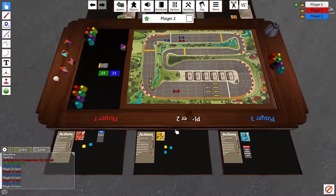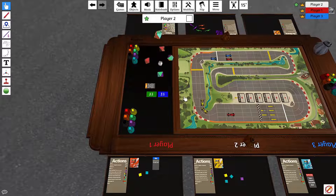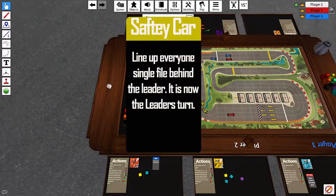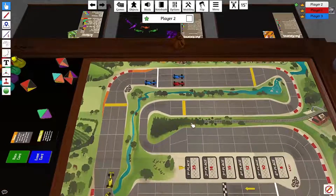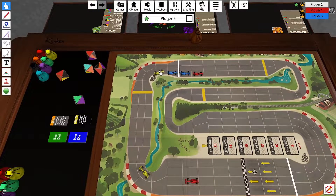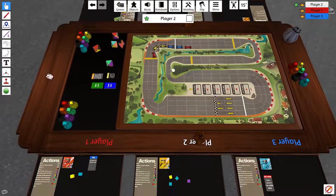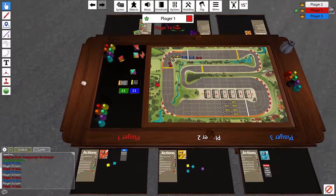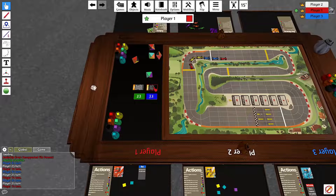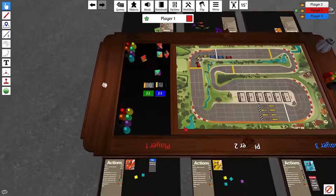Yellow takes the last dice and gets to re-roll all of them because he took the last one. An event happens because of a six — safety car. Line everybody up single file, and it's now the leader's turn, so he basically lost his turn. If there's a tie, the next inside line takes it. Red would technically still be in the lead, and everybody gets lined up single file behind him. The safety car was bad for red because it helped the cars catch up, but good because it helped his back car. It really hurt blue because he got moved back.